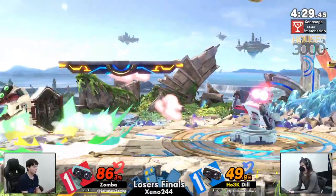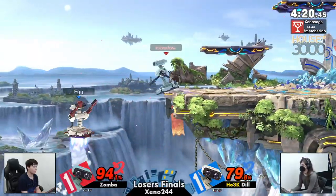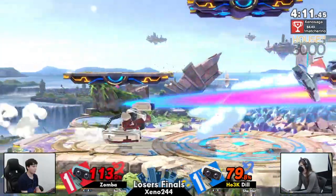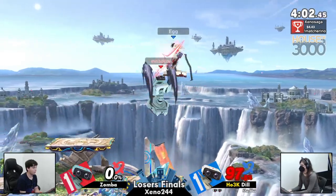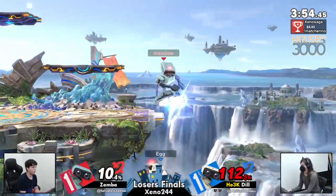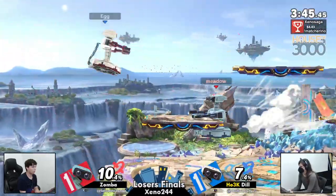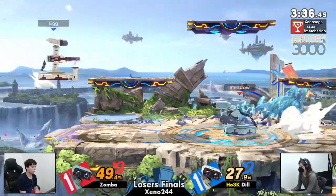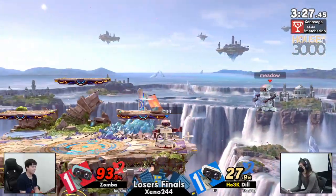Zamba's taking a whole bunch of percentage and finally trying to even back up towards Dil. Dil came out swinging this second stock, getting so much percentage on Zamba, but Zamba is swinging right back, putting himself right back in the driver's seat. Up air - not going to be living to 200% this time. Dead even game right now, but Dil has been trapped in the corner for what feels like the entire set. Finally finding an opening with the forward air into the dash attack but just going right back to the corner. There's the gyro blender in the center of the stage - which gyro is whose? One's just slightly more blue than the other.